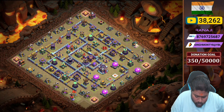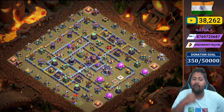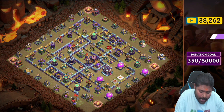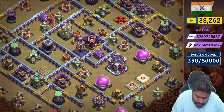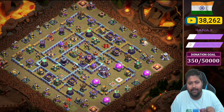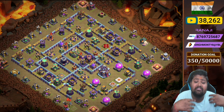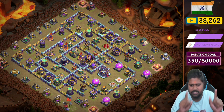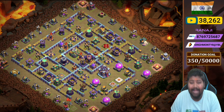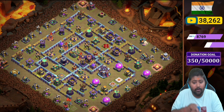Let me show you the squad view — the total overall clean path of the base without any traps. Just check out how the opponent approaches this base. The Flame Flinger is totally baited from all sides because there are four expo placements: one here, one here, one here, and one here. If the opponent tries to attack from one side with a Flame Flinger, it's hard because all four expos are targeting it. The Flame Flinger doesn't get much value. This is a big plus point, especially since Flame Flinger is trending in Legend League right now.